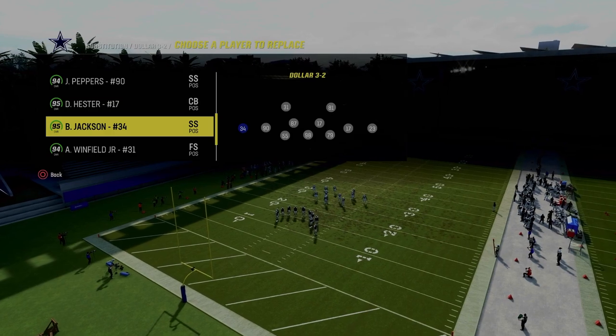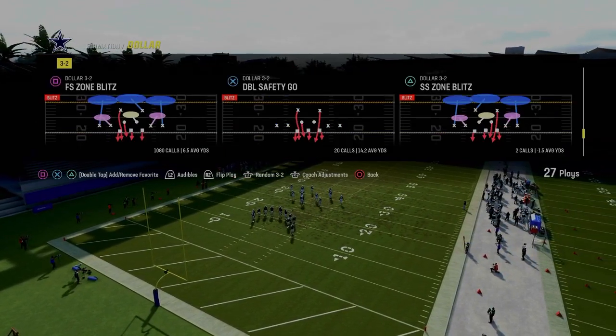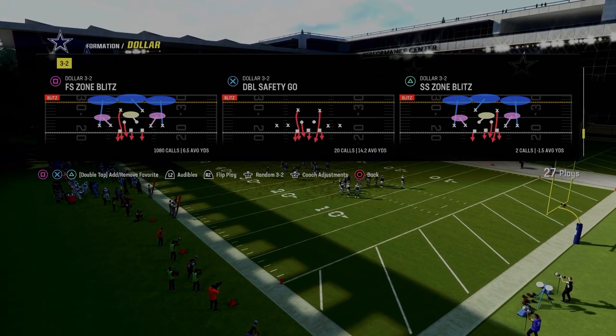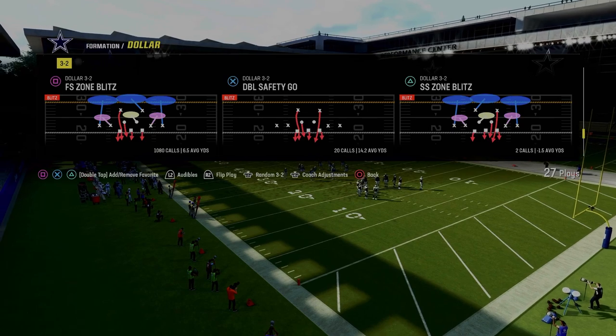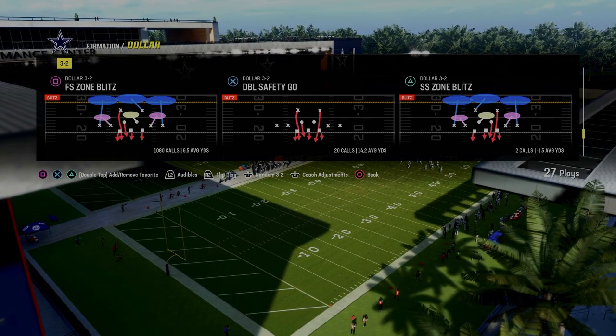If you don't get my full defensive eBook on this, it's in the Patreon. The play is Free Safety Zone Blitz — we have a full defensive eBook where we show you how to run it against every formation in the game. If you don't know what to call, this is the best defense and it's very simple.